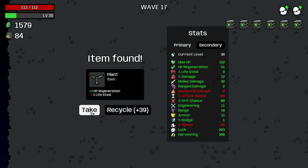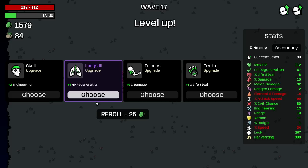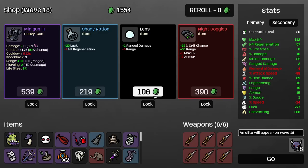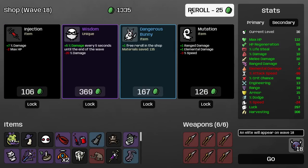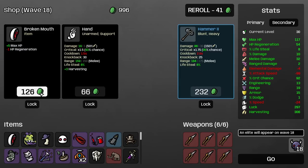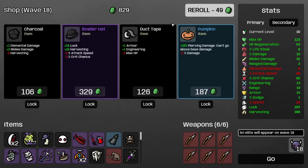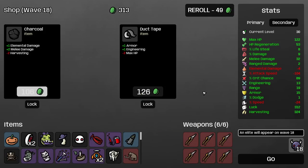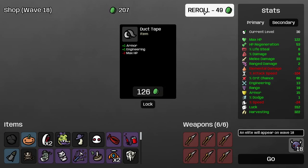More luck, sure. More trees, sure. A garden, sure. Wow, I wanted all of that — that's crazy. Just take even more luck. Another tentacle. My HP regen? Yeah, it's stupid good. Piercing damage up is now relevant — we'll take that.